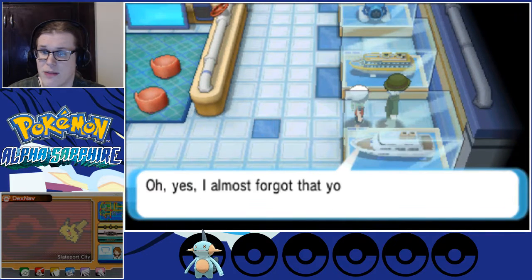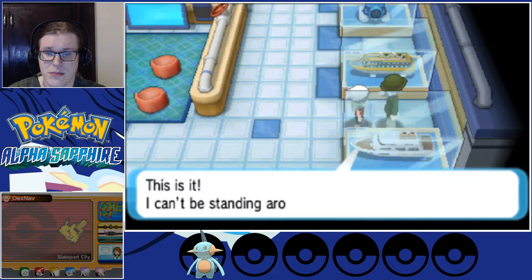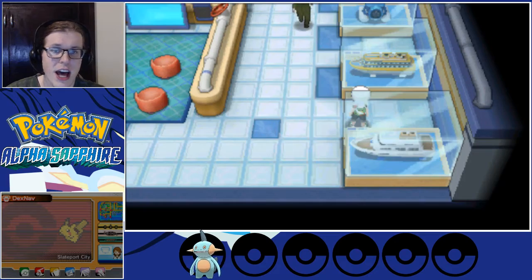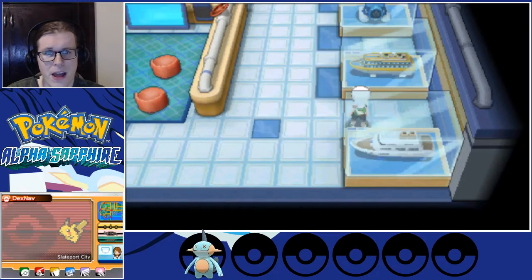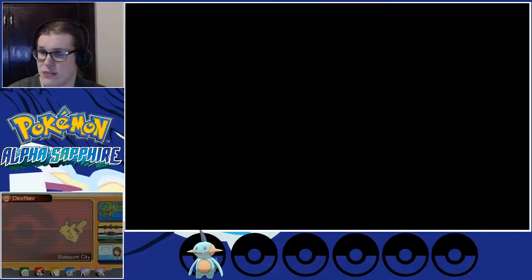We drop these off to Captain Stern and get back to it. It's time to set up for the Ocean Floor Expedition, which is important for later. It's going to take them a bit to build the submarine for it.